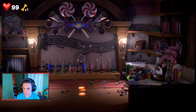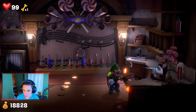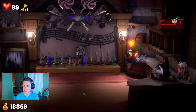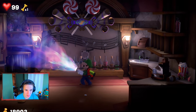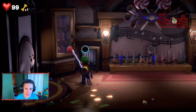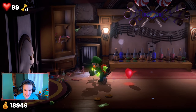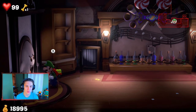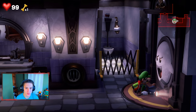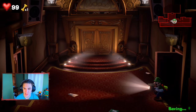We grab ourselves our fourth gem. Sucking up all this junk, grabbing extra cash. We can open this with our suction cup — give me all your gold. It keeps shooting out all these candies and stuff, hilarious. We were able to grab that gem. We have two gems left — we collected four so far. We're crushing this. I'm liking this place a lot, considering how it's all themed on music. Let's go inside the Great Stage through these big doors.